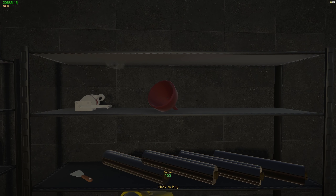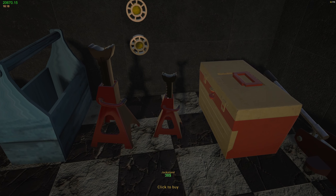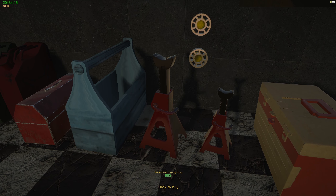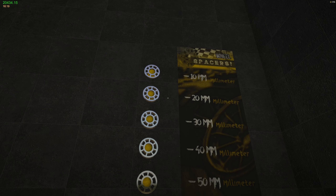Oh my, right, well I suppose we better buy one of you. What are you? Garbage bags - we can have garbage bags, oh wow, look at these. We'll buy two of the smaller ones and two of the bigger ones. And what are you? Spacers - oh yeah, I've seen spacers before I think.